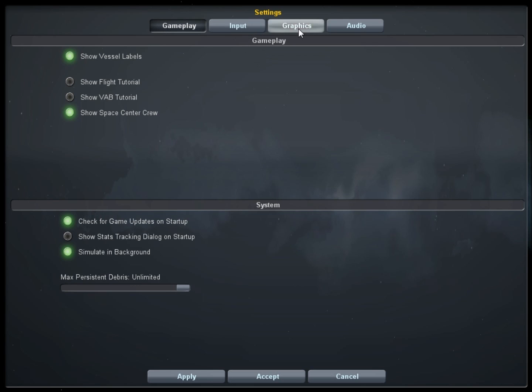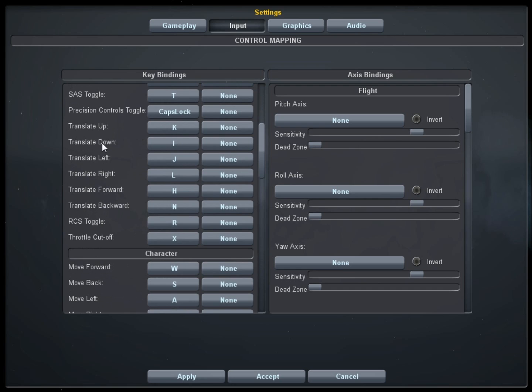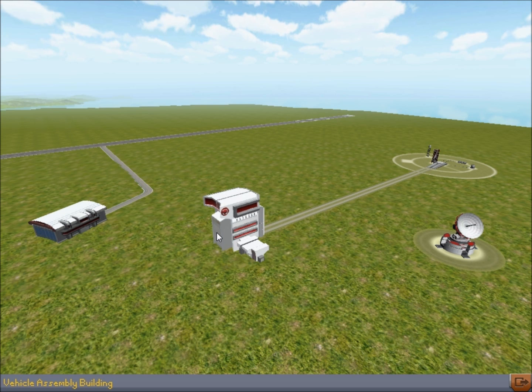Okay, settings. Gameplay input. Character. Left shift, left control. How do you turn... Toggle EVA pack is R. Okay. And I just crashed. Yeah, I managed to crash the game, of course.